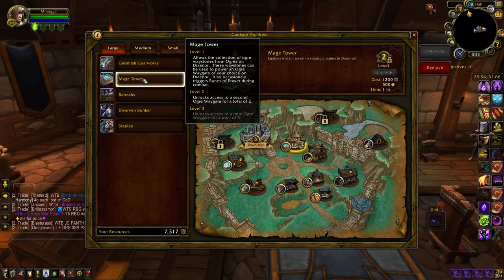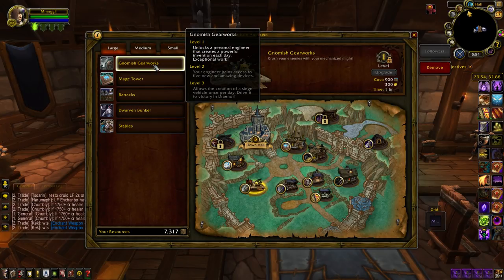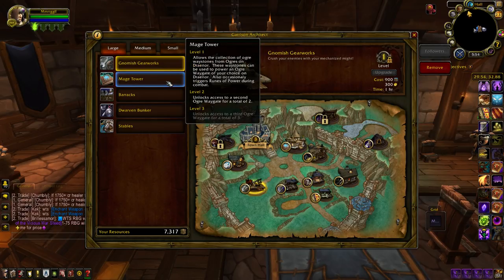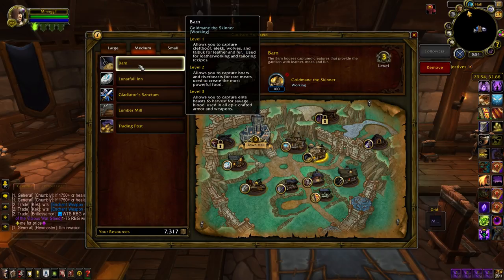The Mage Tower lets you portal around. The buff is okay when you're outside farming because it does give you 100% crit when attacking — kind of useful. Gnomish Gearworks is more for the fun of it. A lot of the little tinkers are really interesting to use but no real benefits. You can semi get a flying mount for Draenor with the Gearworks — it lets you fly into the air and move around very fast. However, your big moneymakers are your medium buildings.